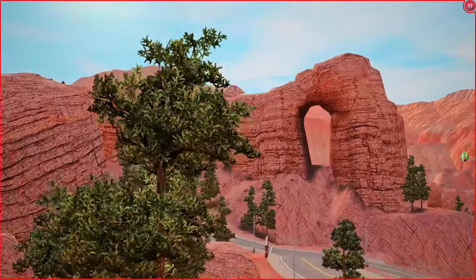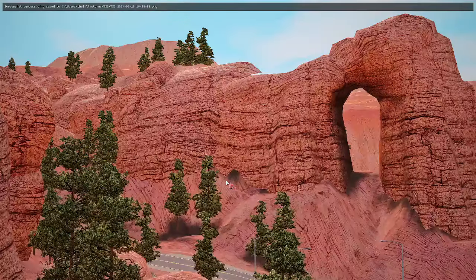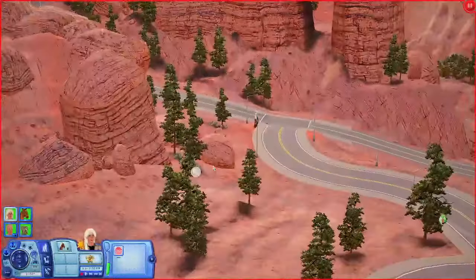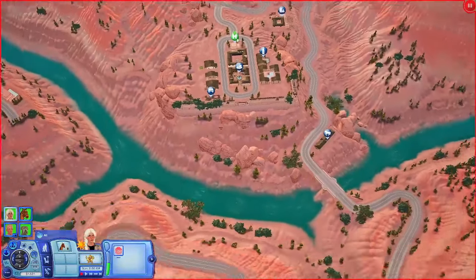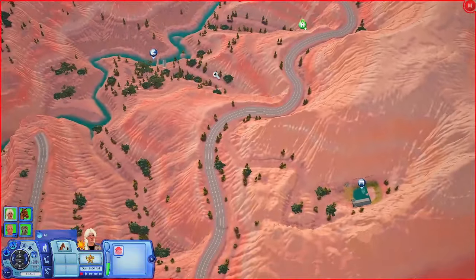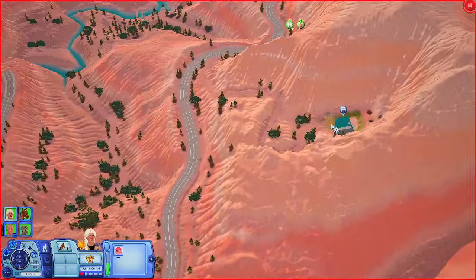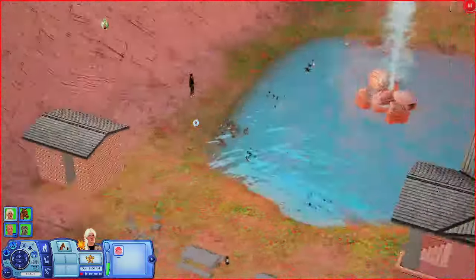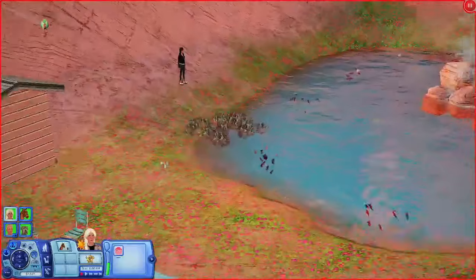Oh my goodness, look at this. This is beautiful. Y'all knew I was going to have to get some pictures of this world and make them my desktop. This is so pretty. And look, you have a little beach over here, a spring lodge. There's so many sims over here.